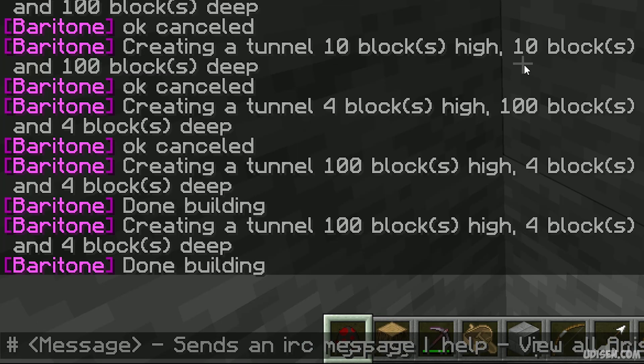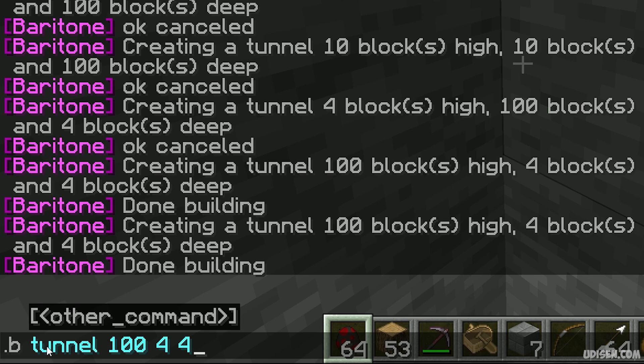Open the chat and use this command: type 'b tunnel', then specify how deep and the height for your tunnel. For example, I want 100 blocks deep with a 4 by 4 block cross-section — horizontal in the X direction, horizontal in the Z direction, and the vertical direction. The first number is always the vertical direction.